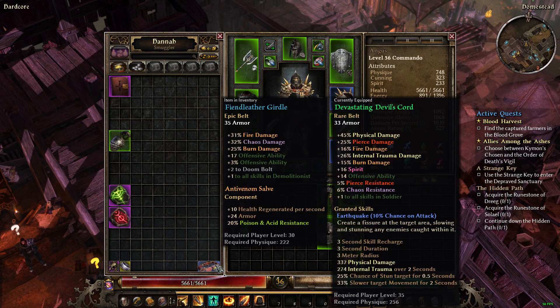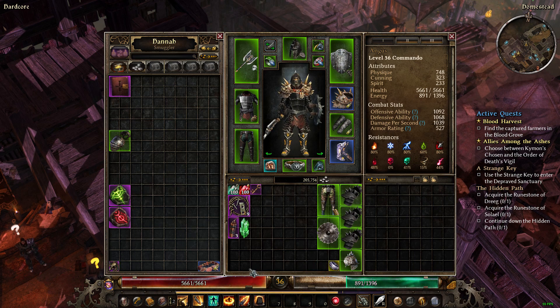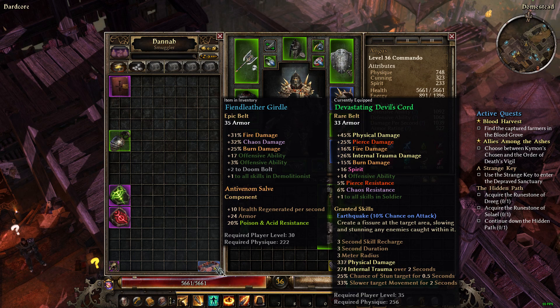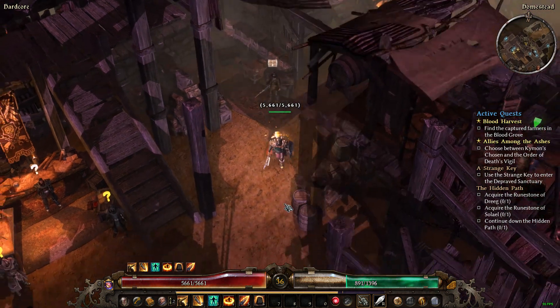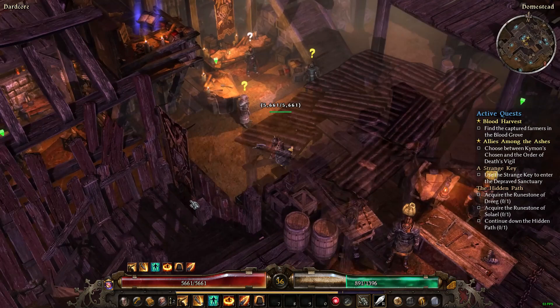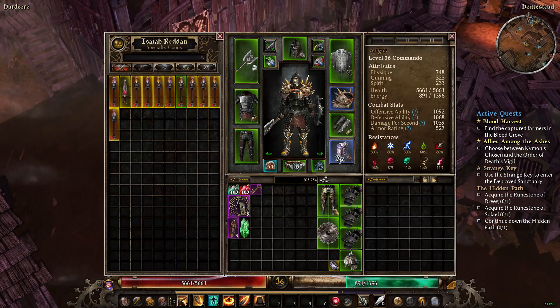I'm going to hold on to this for now in case I figure something out. We're going to keep that for now in case I decide to swap out the belt eventually. The bank is going to be cleared out — I'm going to sell some of this stuff. Now, as to either faction, neither faction I believe is going to help me out much.